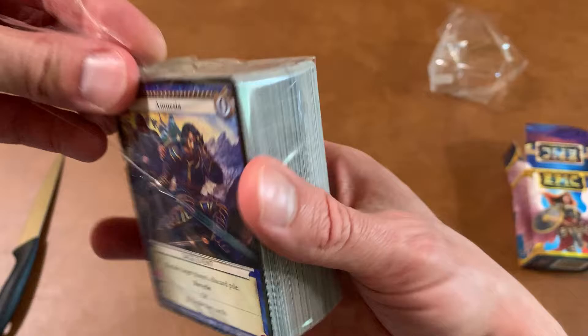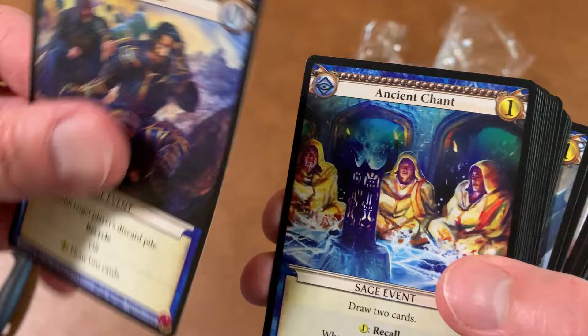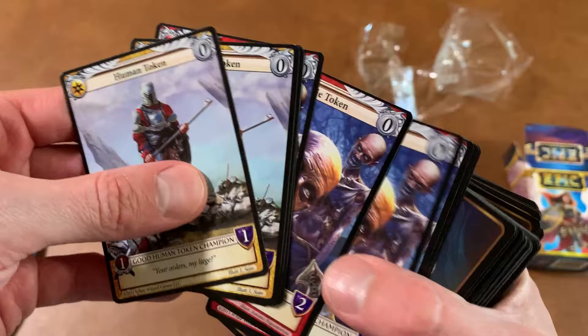We'll just glance over some of the art and call it a day. Amnesia. The cards are a little flimsy — not that flimsy is bad; it makes it easier to shuffle and not bend. What's on the back? Is it all the same? It's not — these must be the double-sided token cards.